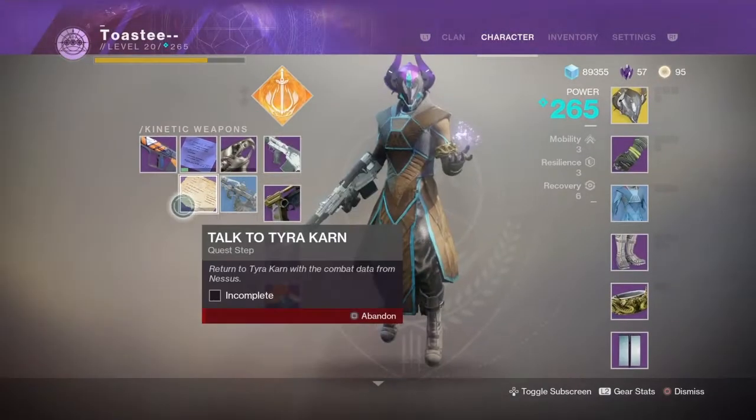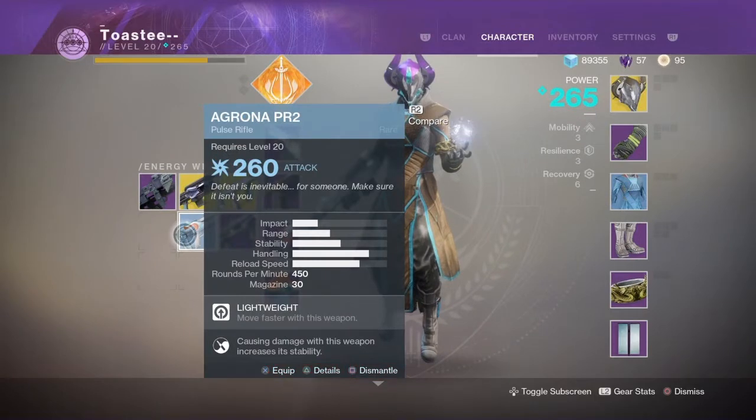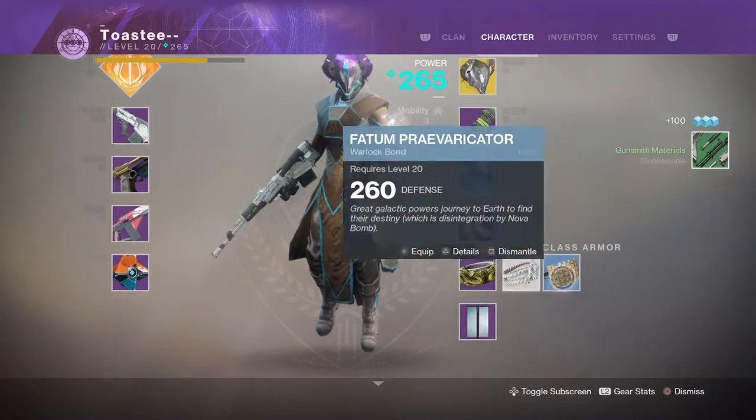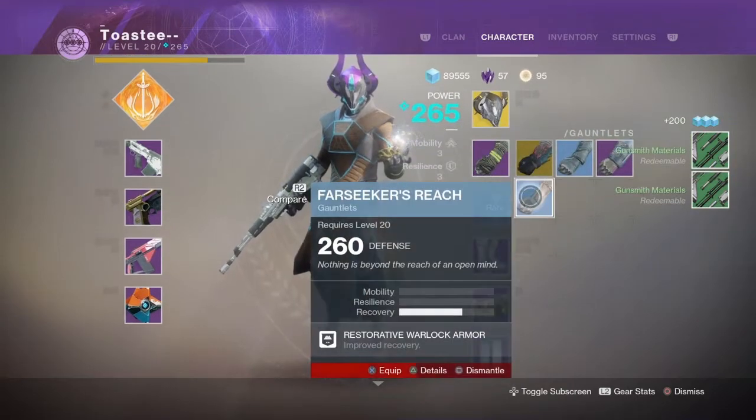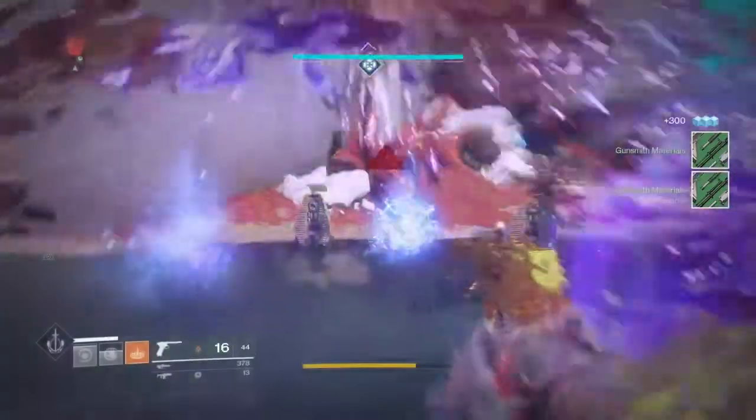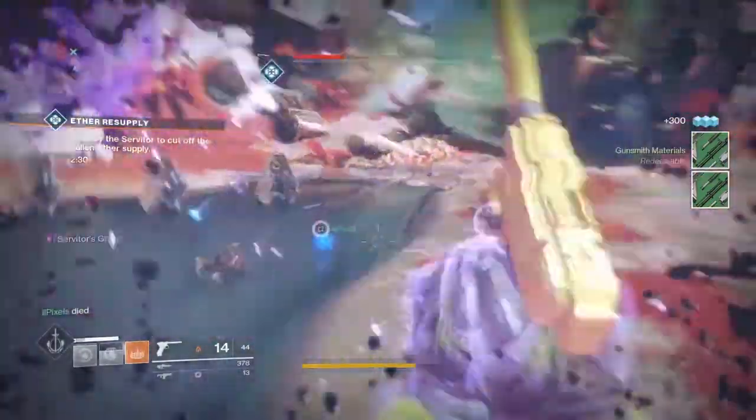The 2 objectives for this are: defeat 3 fallen with the Drang without reloading, 10 times — so pretty much 10 multi-kills — and you're going to need to kill 10 powerful fallen with the Drang, which is just any yellow bar enemy that's a fallen. These have to be fallen, by the way.